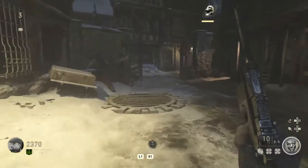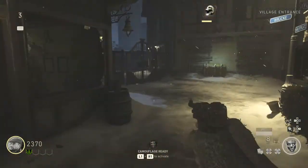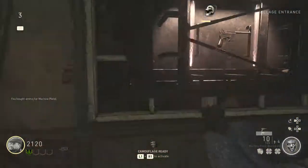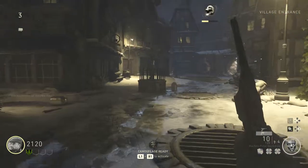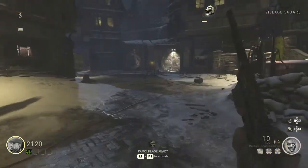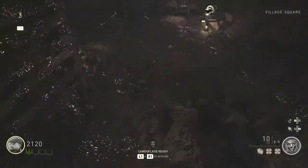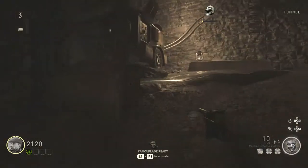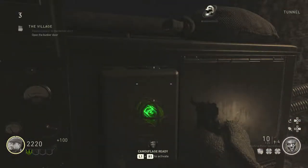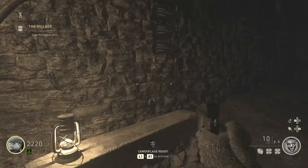We're just going to go buy some ammo real quick before we proceed. Ammo is going to be beneficial to us. We just want to buy cheap ammo and basically keep our points up. Once you've blown open this big hole in the floor, you just want to drop down, continue straight to go up the ramp, come to this generator, go up to it, hold the switch, turn it on — and that is the bunker quest done.